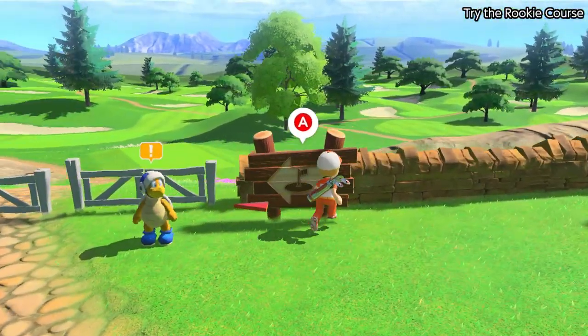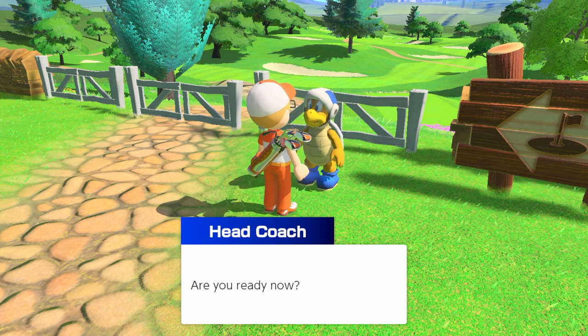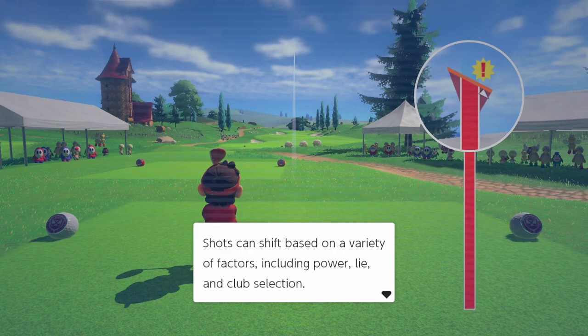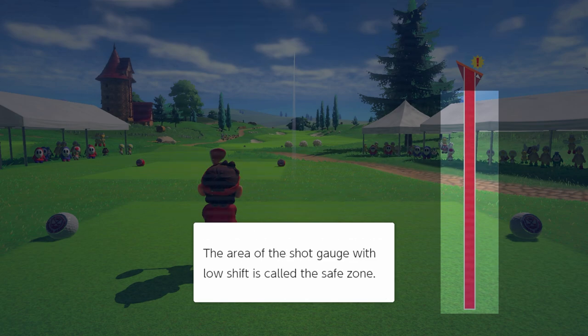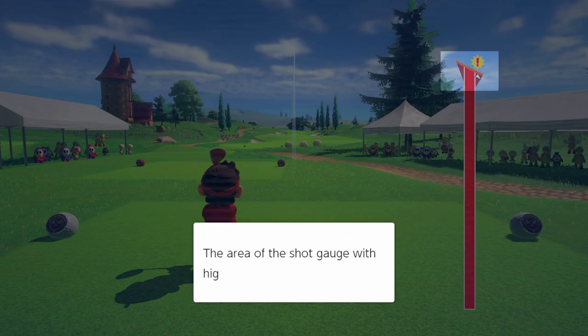You passed the basic lessons — great, now you're ready to play a few holes as a test. Want to learn how shift can affect accuracy? Sure. Shots can shift based on power, lie, and club selection. Shift is displayed next to the shot gauge. If you set power in an area with low shift — called the safe zone — you'll get a more accurate result. If you set power in the risk zone, it'll be much less accurate.